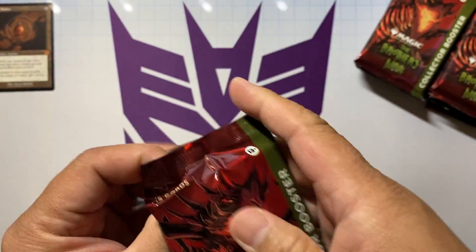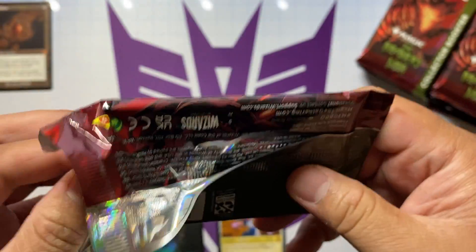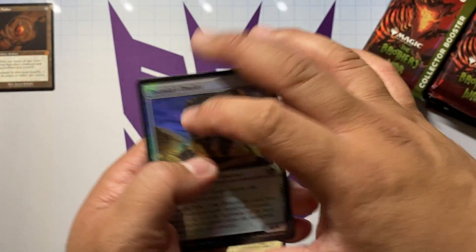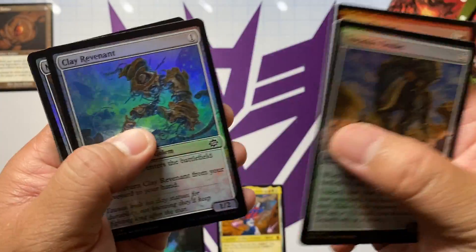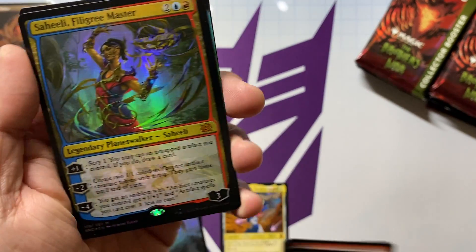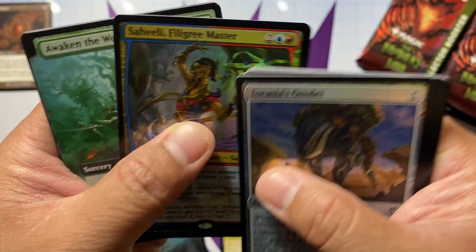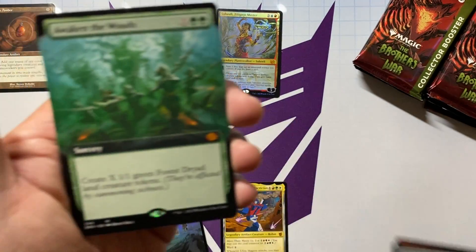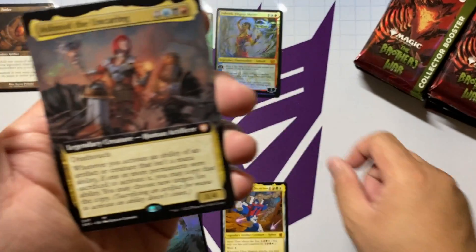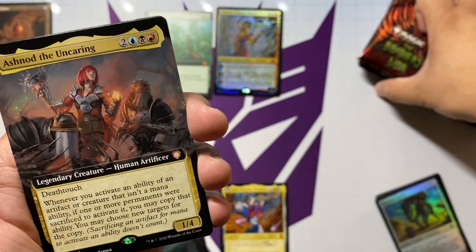A blazing start, and hopefully we get some other goodies here. Everybody's trying to chase those really special cards. Here we go with an Island and our first mythic — Saheeli, Filigree Master — and right back to back, Awaken the Woods in the extended art for our second mythic.